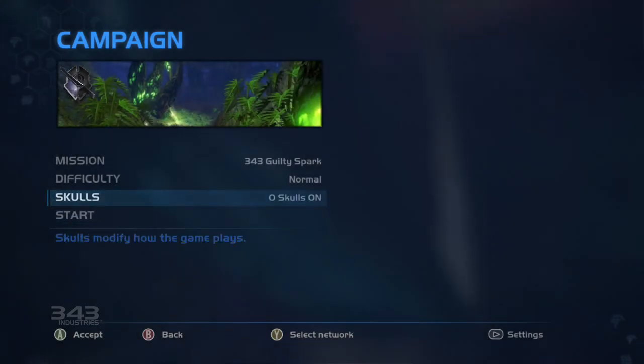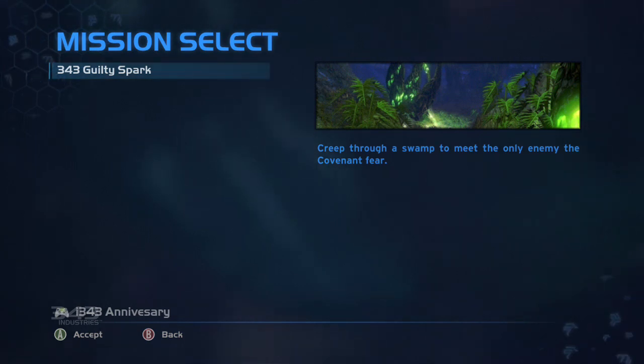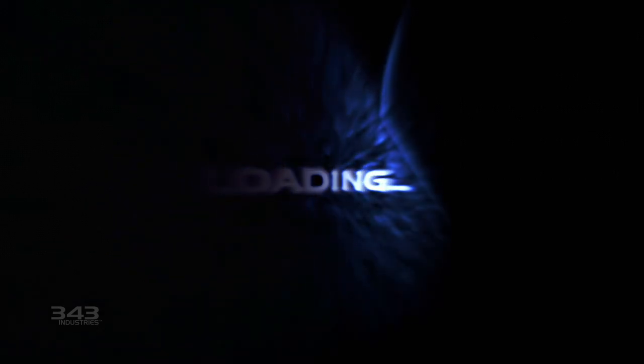Alright, let's jump in and check it out. Hopefully by now everyone's had a chance to see the video we did of Silent Cartographer at E3. Wanted to do something a little different for Guilty Spark. We're actually going to start in classic mode. You're going to see why in a couple of seconds, but this is just a really fun level to go into in classic mode and then switch to new mode, because this kind of level just really shows off how great the game looks.